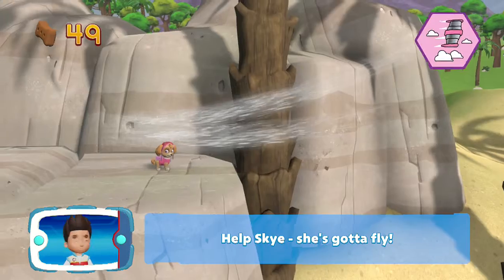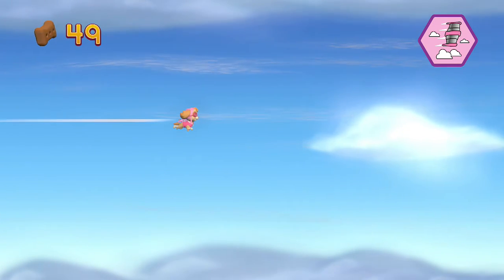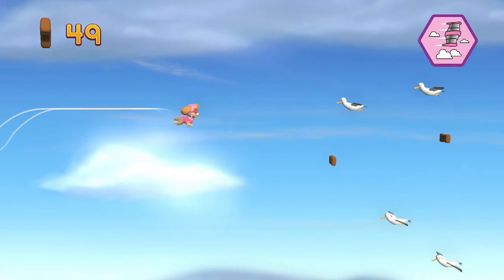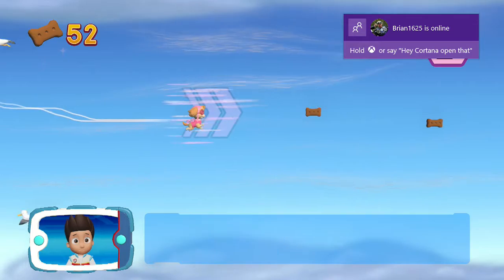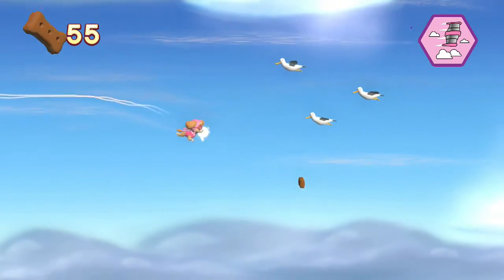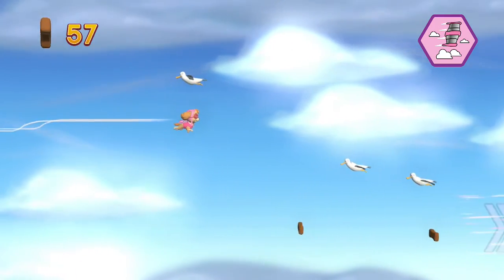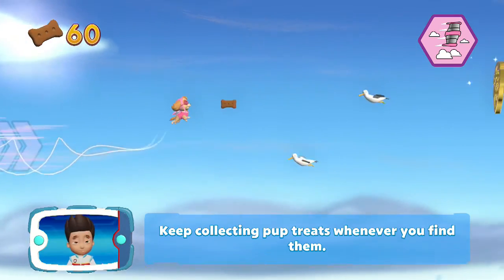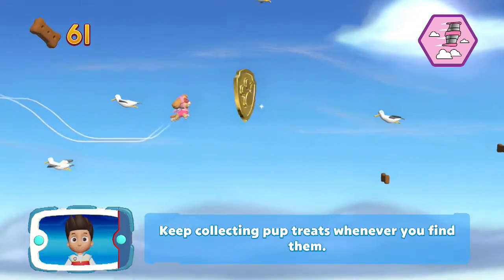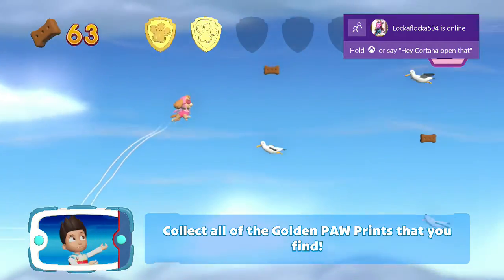Pick the pup ability to help Skye. Gotta fly! You did it! Keep collecting pup treats whenever you find them. You found a golden paw print — collect all of the golden paw prints that you find.